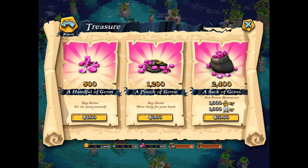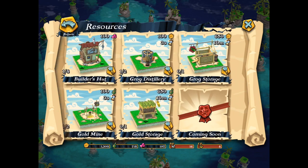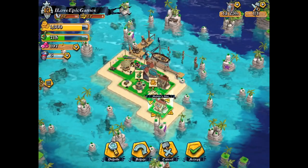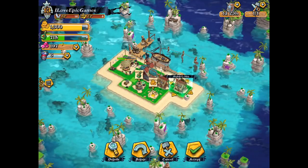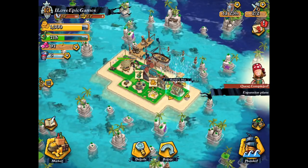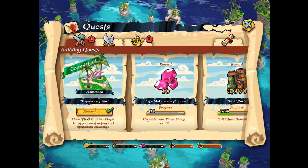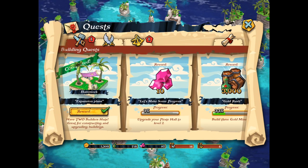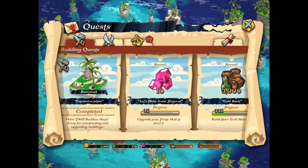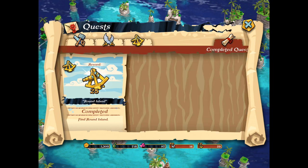Here you can see the market with the treasure. We've been here before but this is the second way you can reach it. The resource buildings: Builder's Hut, Grok Distillery — I love it — Gold mine, and some stuff coming soon. Let me build a second Builder's Hut. Quest completed! Awesome. You can see some quests and I can get my reward — another reward, 25 exploration points. Awesome.